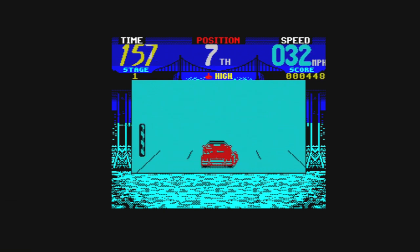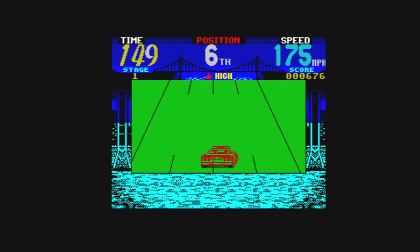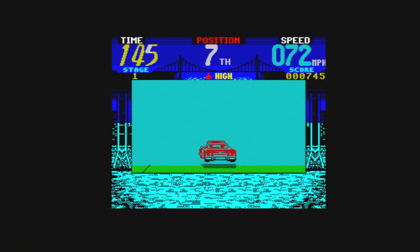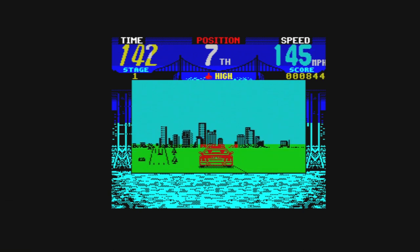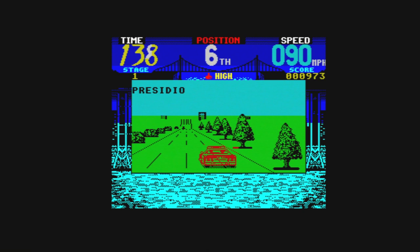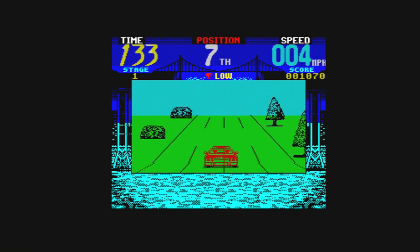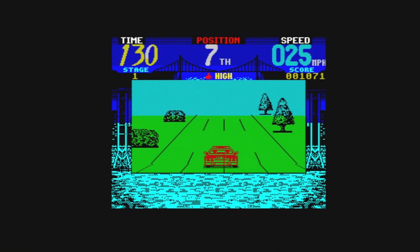Let's change to high gear here. I can't see where I'm going — there's too much fog. It has got the hills and stuff, so that's nice to see. It's sort of like a wireframe perspective on the Spectrum version. I think some of the other home computer ports weren't wireframe, but this version is. They're really trying their best here to make use of what the Spectrum has to offer. Let's try and get to low gear again.